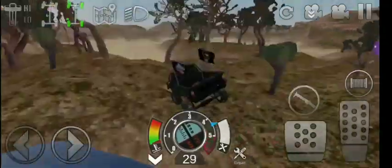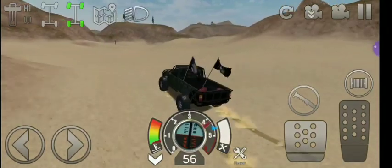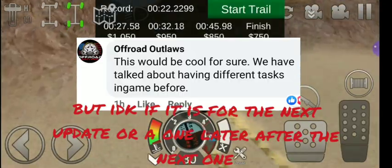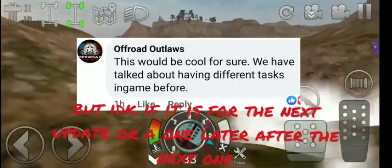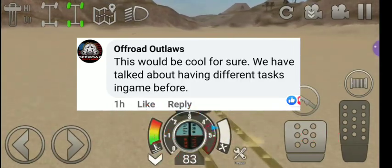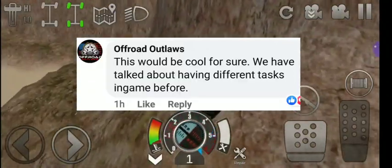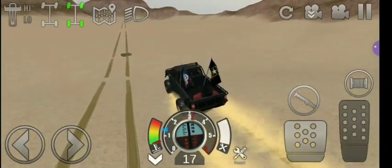Now on to the next part of the update news video. This would be cool for sure. We have talked about having different tasks in-game before, which makes the game more realistic. More things to do than just doing trails and exploring, which is about all you can do in the game. More tasks — that's awesome. That sort of wraps it up here.